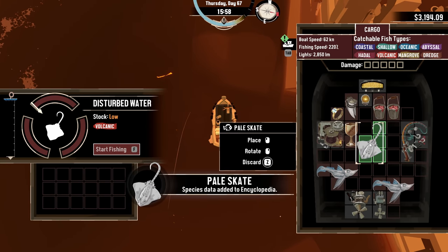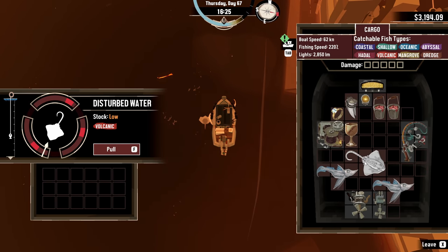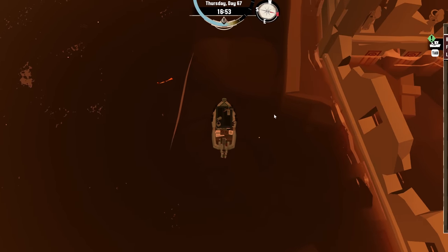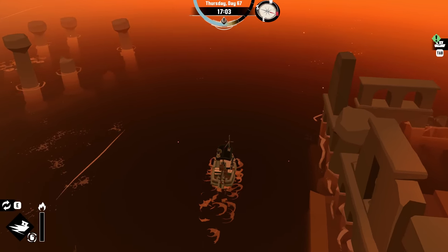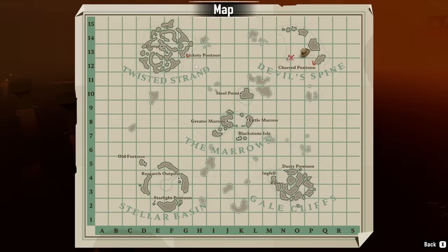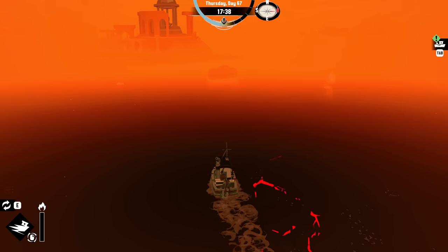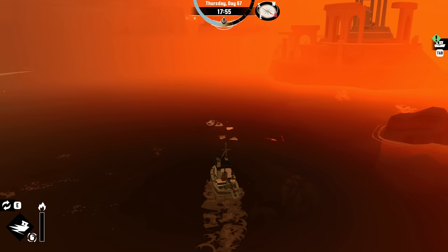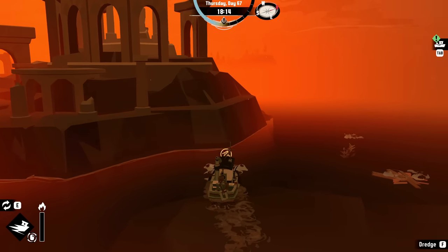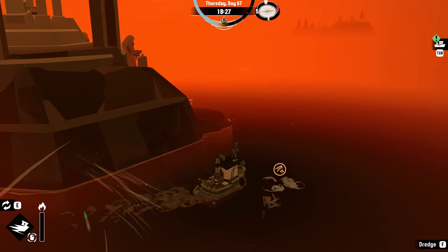Pail skate. Now we also have that new power where we instantly harvest fish nearby. I'm not certain what the best use case for that is. There looks to be a dock over here, so if I need to rest it should be okay. That just disappeared. I'm not gonna have any space for this, but lots of parts, so that's good.